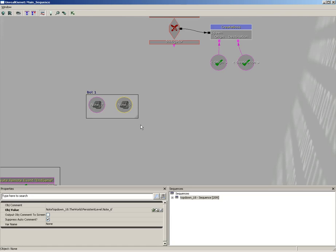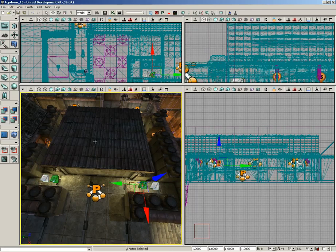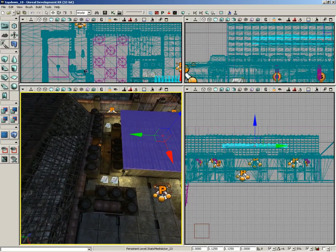In the end, I don't really care which of these is the destination and which one is the origin, because he's just going to be patrolling back and forth. It doesn't really matter where he begins — he's still just going to be repeating that motion over and over again. So let's jump back out of Kismet and we'll grab our next set.